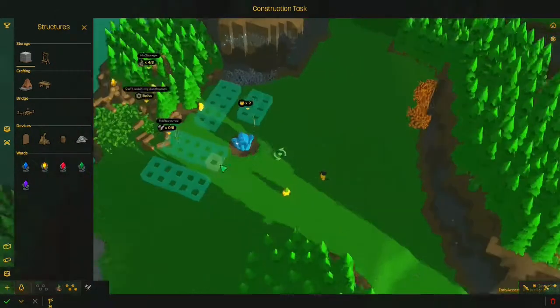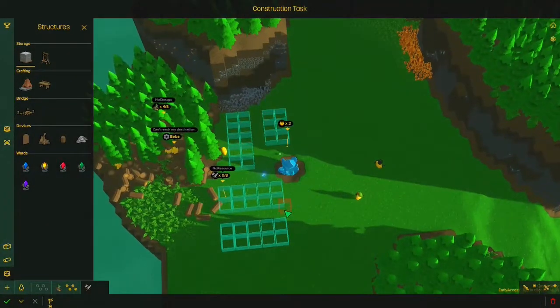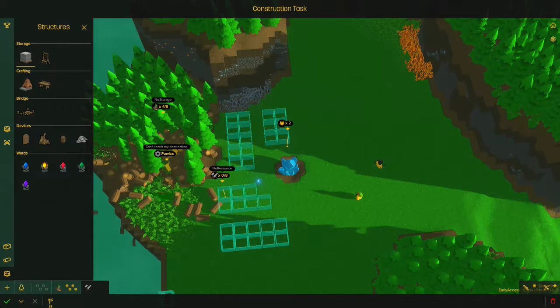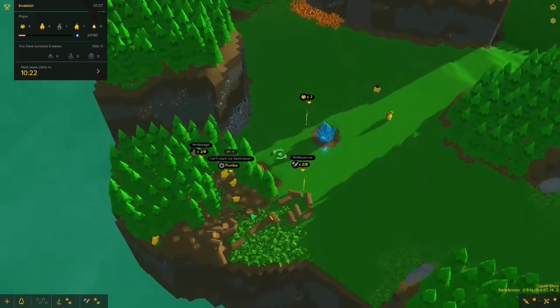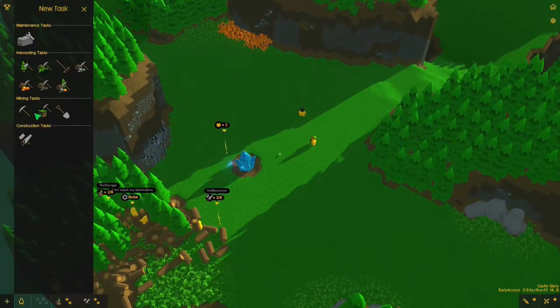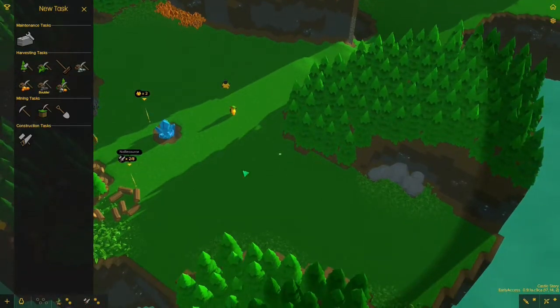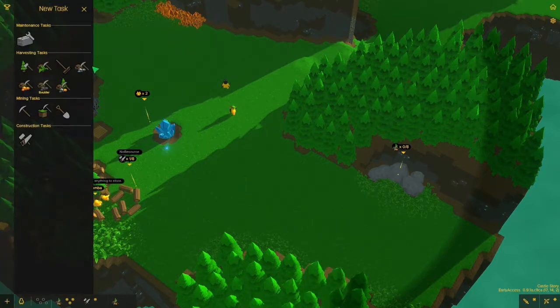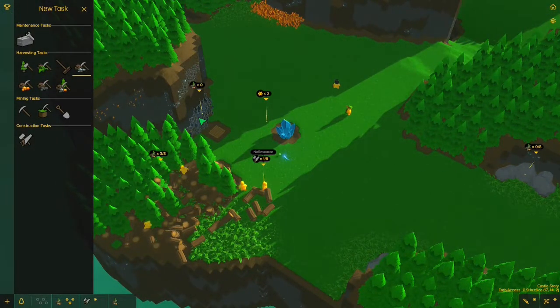I probably should have left more room by my crystal to actually build a little area. A lot of times wood can fall off the edge, which kind of sucks. I'm going to add a couple more jobs — they're not just doing that one thing. They only do jobs that are available. So I just clicked for boulder, now I'm doing iron, and hopefully I'm going to do some brimstone and plant fiber as well, to get a little bit of every resource coming in.